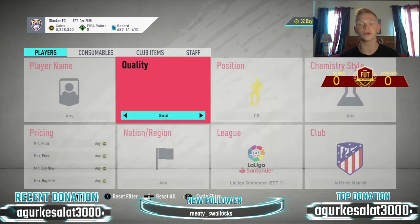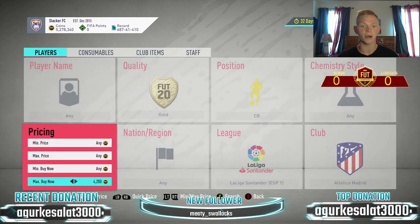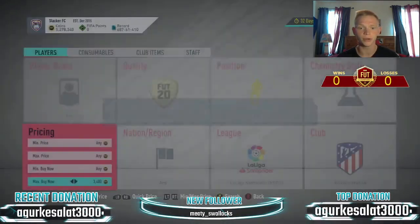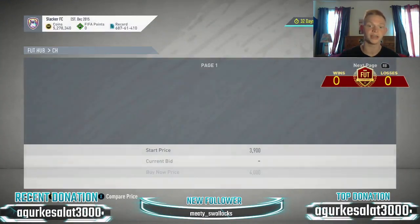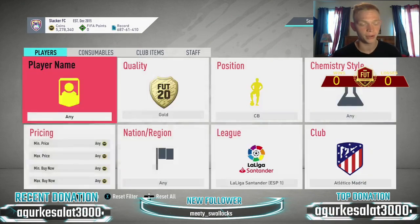The first filter: we're going to be in La Liga looking at Atletico Madrid center backs. These have gone up in price, I think because of the end-of-era Adariz SBC, which is interesting. In this filter you're going to get Savage, Hermoso, Felipe, and Jimenez — four cards that are really, really good, and they're selling at about 3,300 coins.